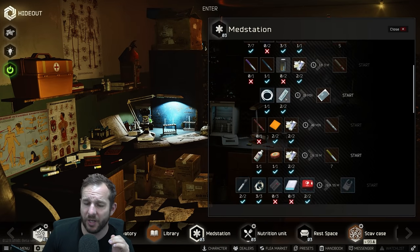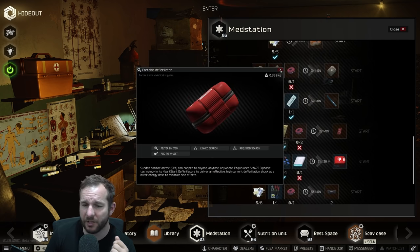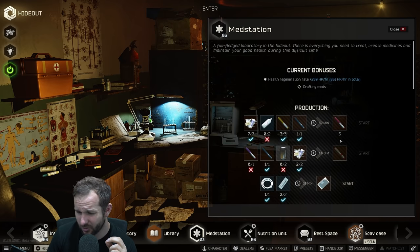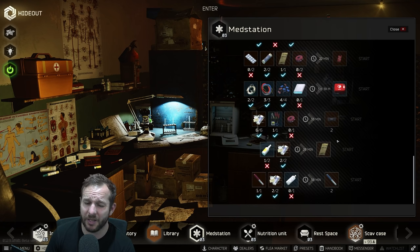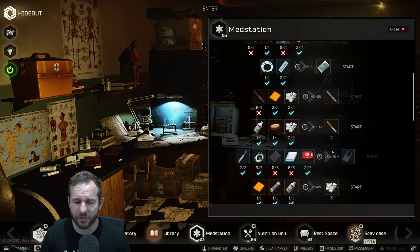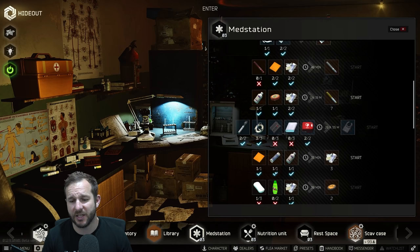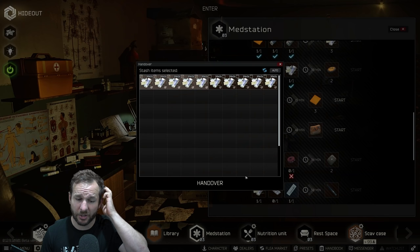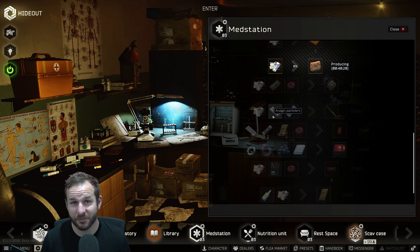Moving over to the med station. This will help if you're getting really stuck on finding a found-in-raid ledex or a found-in-raid defibrillator for a quest. It's definitely worth getting at least a med station level two for the defib. If you get to med station level three, you can then craft the ledex yourself. Generally my go-to craft for the most profit on the flea market is the pile of meds. I also make grizzlies — they sometimes fluctuate in price, but mostly I make them purely for leveling up the crafting skill.